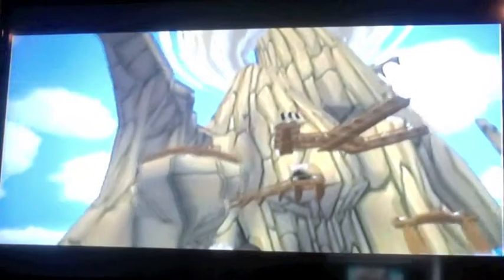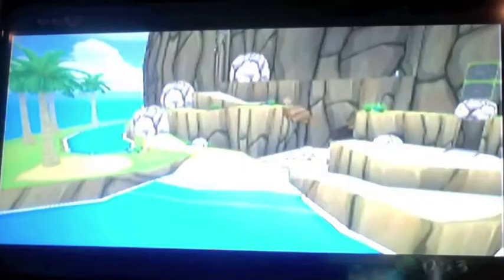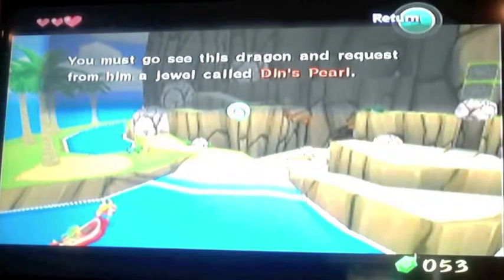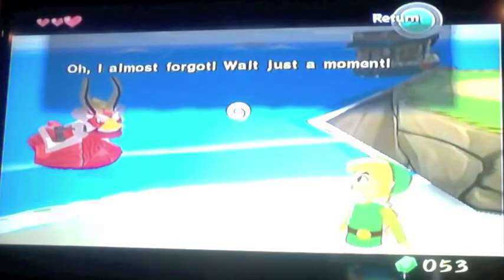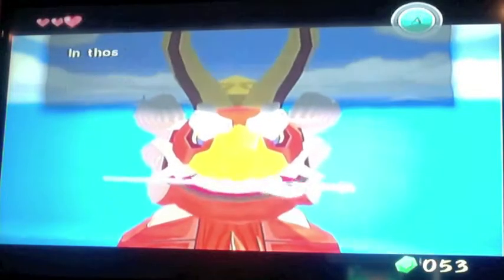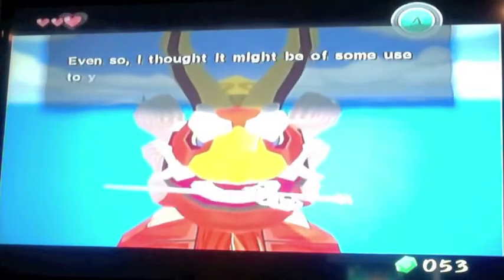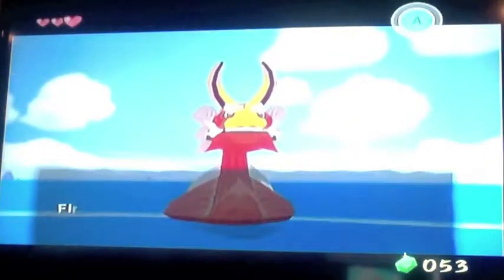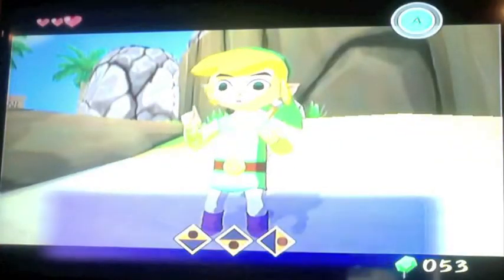Alright, here we are at Dragon Roost Island. Whenever I'm going from one important island to another, I'll skip through the sailing and fast forward those scenes. But when going between smaller or less important islands, I'll show the sailing. For now, I'm going to go ahead and start working with the Wind Waker — it's something very critical for this game.